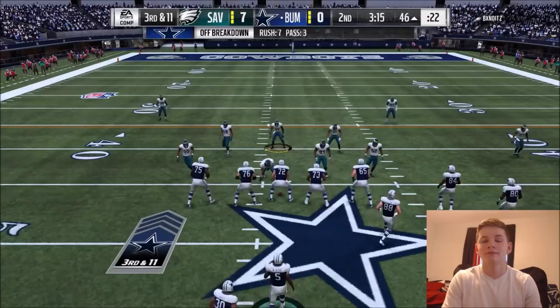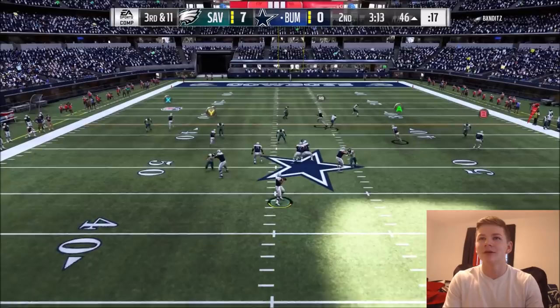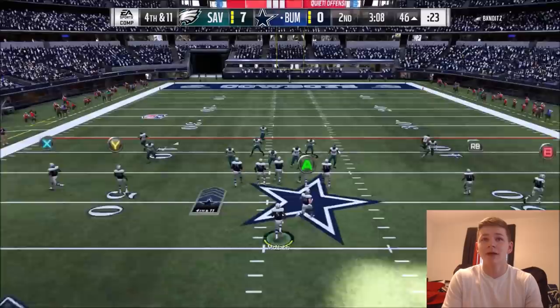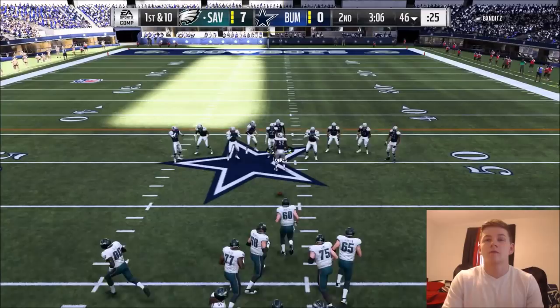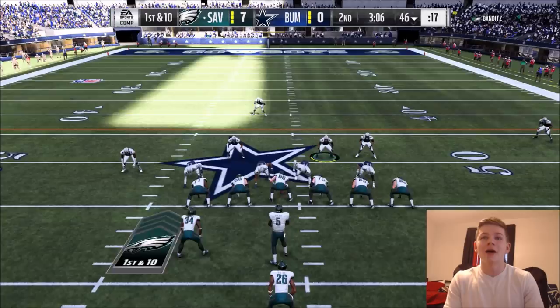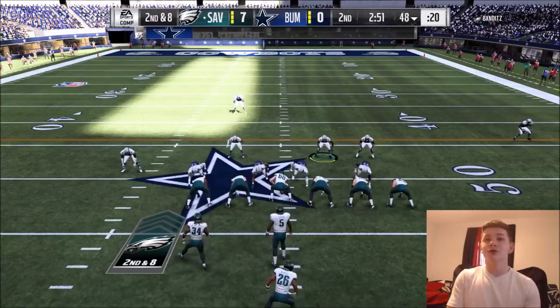Not the best blocking on that play. Let's try to get James going through the receiving game — mix in a couple screens. On 3rd and 11, I think we might have Conner deep, and Randy Moss looks open. The corner or safety came down and made a play on the ball. Looking for Greg Olson or Randy Moss — Moss is going to be open, but I threw it a little bit too early. We are not playing very well offensively.